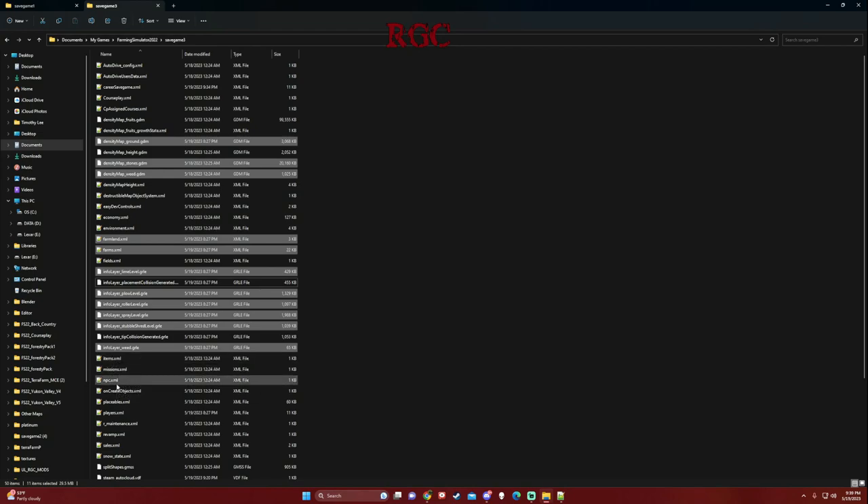Spray levels and lime state - if you've done liming and all that, bring those over so you don't have to redo it. Tip collisions - don't bring that one. Weed stubble - yes. Placement collisions - don't want that either, because a lot of trees that have been added will have collisions and it won't show them correctly. Placeables - this is a big one. You cannot bring placeables over because I've changed the terrain, and the new terrain means placed objects will level the ground differently. All your placeables won't be level and will go into the terrain, so you're going to have to replace all your placeables.